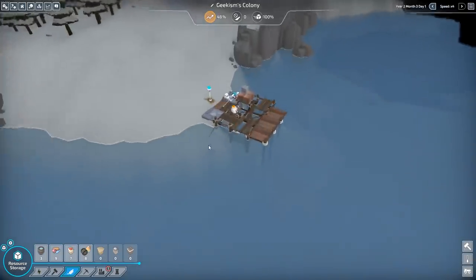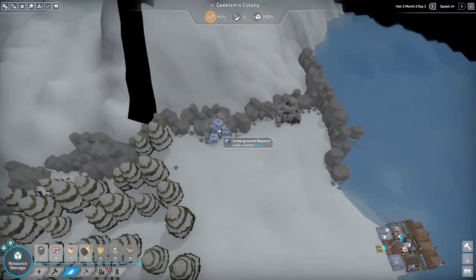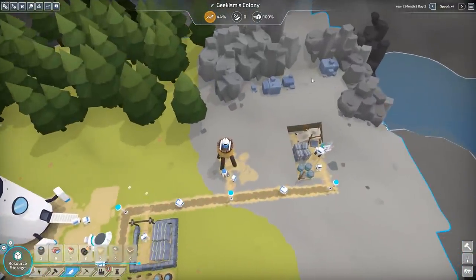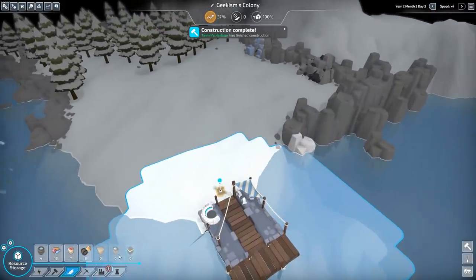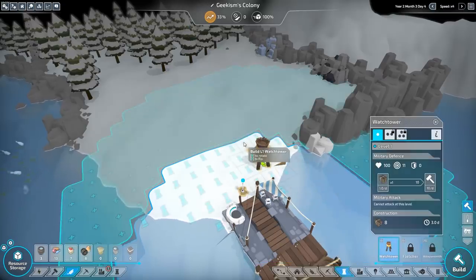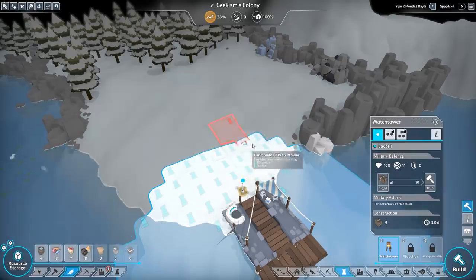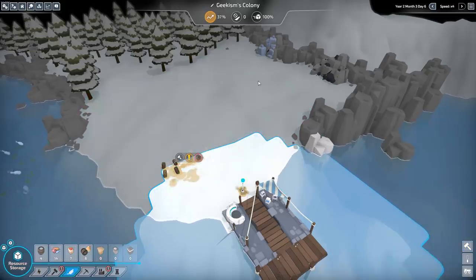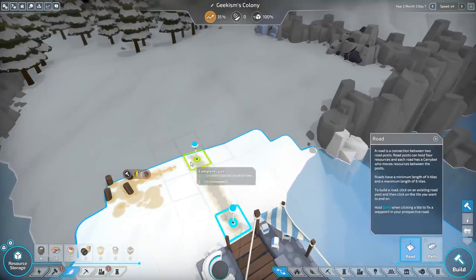We've only got 22 stone left once that's gone, so an unlimited stone deposit is probably a good idea. I'm interested whether the snow is going to affect us here at all, but I guess we won't really know until we're a bit more established. It's such a shame we can't quite clip that stone one in place — we'll build a second one in a moment. Let's build one a little bit further away so we can put another one here and get rid of this one.